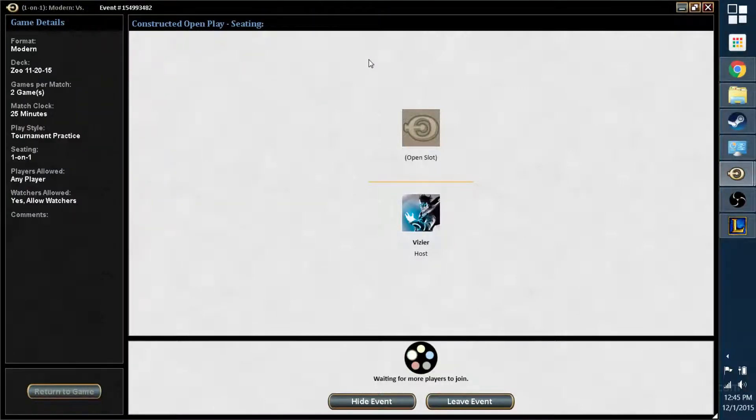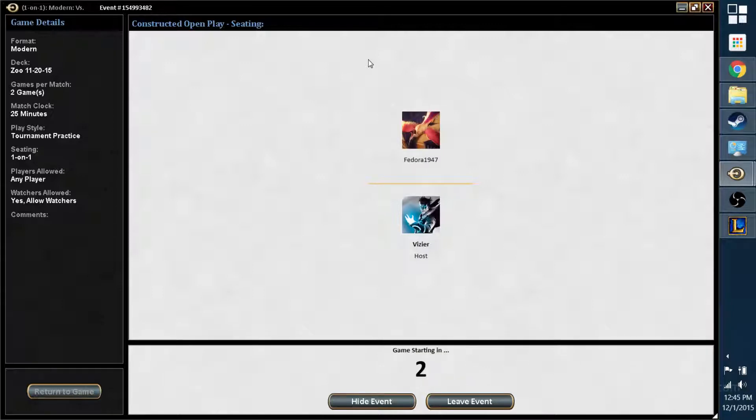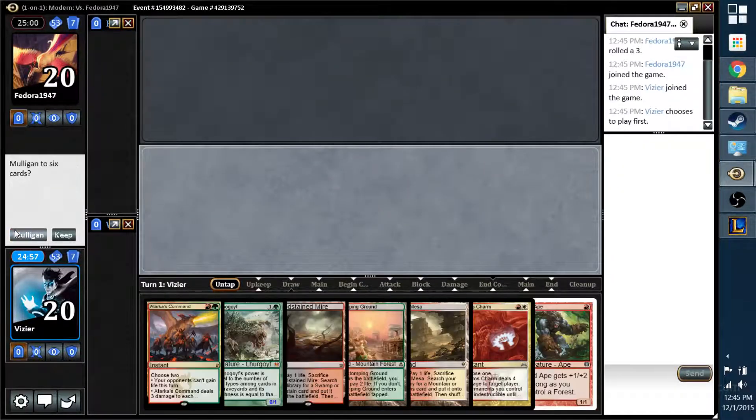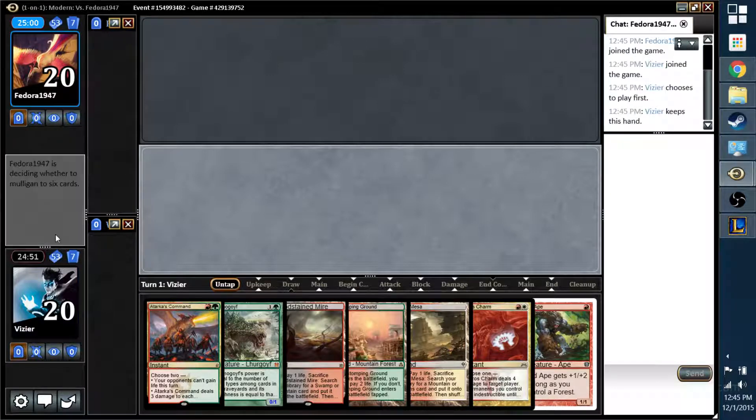What's up YouTube, doing some Zoo testing, hoping for a turn 3 kill, will settle for a turn 4 kill. I can almost guarantee you a turn 4 kill on a non-interactive opponent. Pretty solid hand — that's a turn 4 kill type of hand.